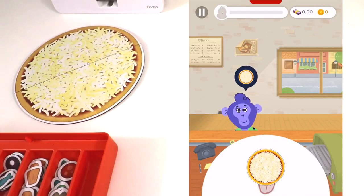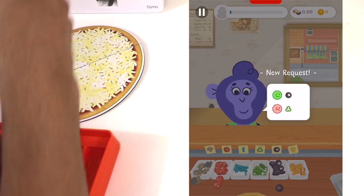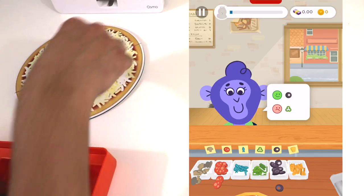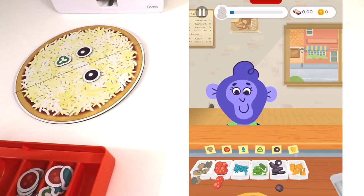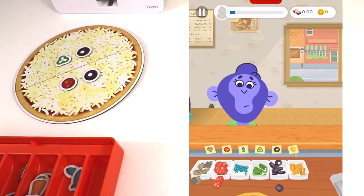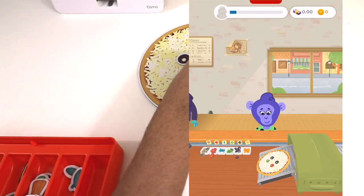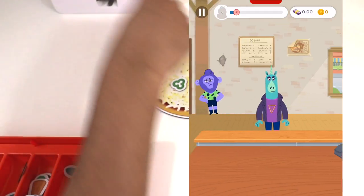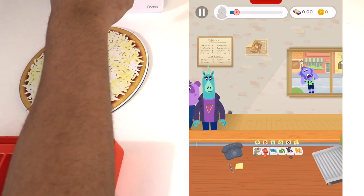First customer of day two. New request — he likes these but he does not like those. I don't know how many he wants. Let's go ahead and give him something he doesn't like and see what he does — just give him something else for fun and put it in there. That's what happens when you give them something they don't like. He's leaving — first angry customer of the day. Hey, he's running away.